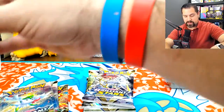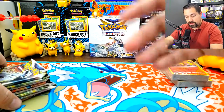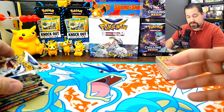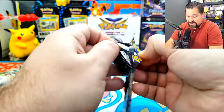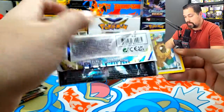Let me get these boxes out of the way and let's just get into these packs. I'm going to do the four packs from the Liepard box and then the four from Moltres. And for you, Team V, your little agenda for the day — go ahead and pick Team Moltres or Team Liepard, tell me who's going to get the better pulls. I don't know the pull rates out of these; there's only four packs in the box, so you'd like to get a hit, but you never know what you're going to get.